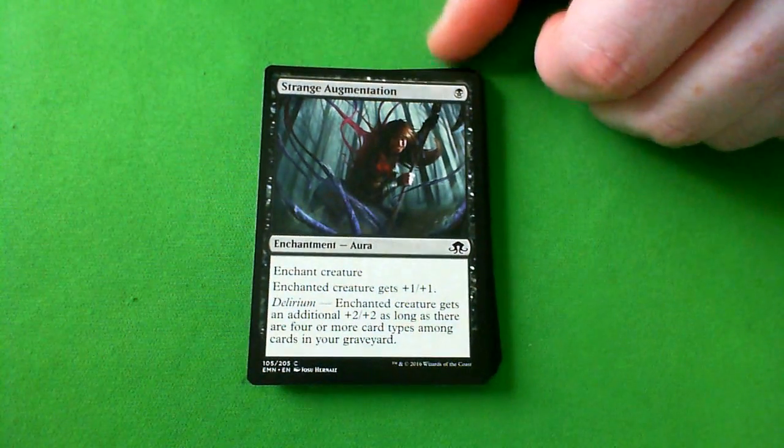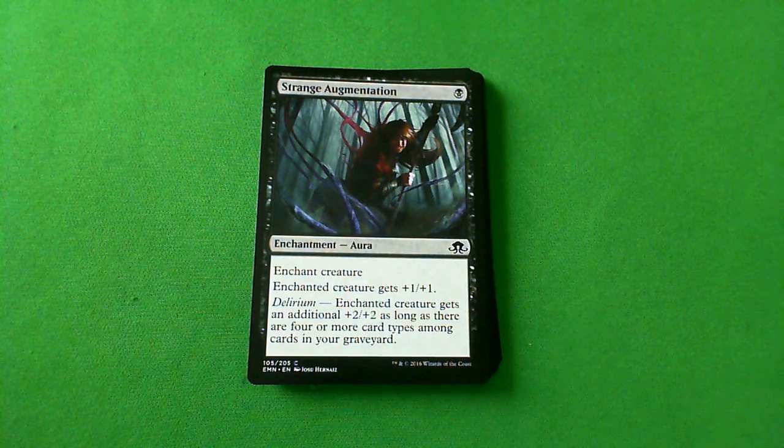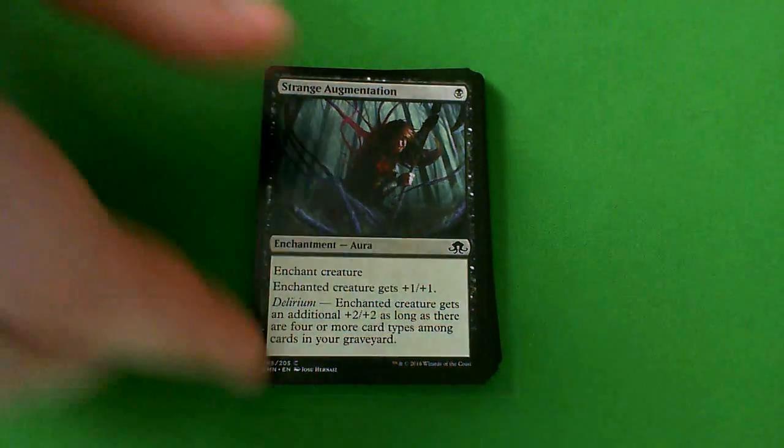This is certainly not a B-minus — it is Strange Augmentation. An enchant creature gets plus one plus one, and with delirium the enchanted creature gets an additional plus two plus two. I don't like playing creature enchantments because it opens you up to a certain amount of risk. Just a plus one plus one, and then maybe if you have delirium it gets plus three plus three. Enchantments are one of the harder card types to get in the graveyard, and this feels like a better delirium enabler in that I'll put it on a 2/2, they'll block with a 3/5, my creature dies, and now I'll have two things in the graveyard. D-minus for this card.